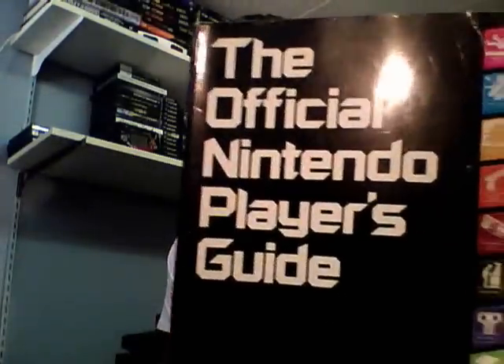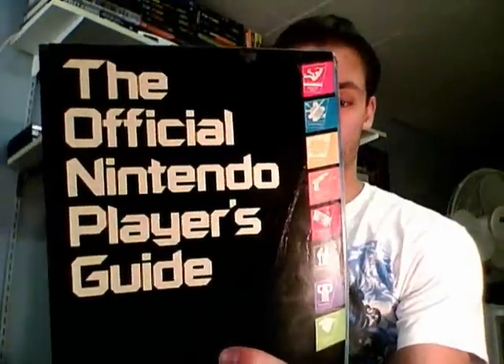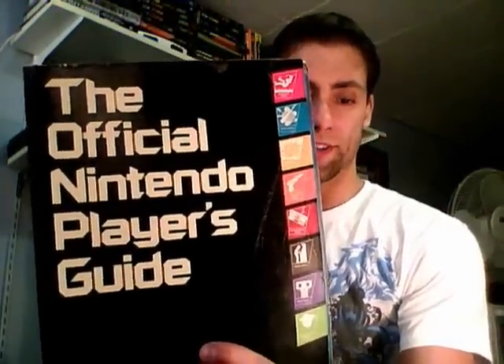He also gave me the holy bible of NES game guides — the Official Nintendo Player's Guide. When this was released there were about 90-plus NES games, and this thing is chock-full of detail on a lot of them: Kid Icarus, Castlevania, Rygar, Ring King, Commando, Mike Tyson's Punch-Out, Legend of Zelda, and more. If you're an NES fan, do yourself a favor and find a copy — it's a great read to thumb through.